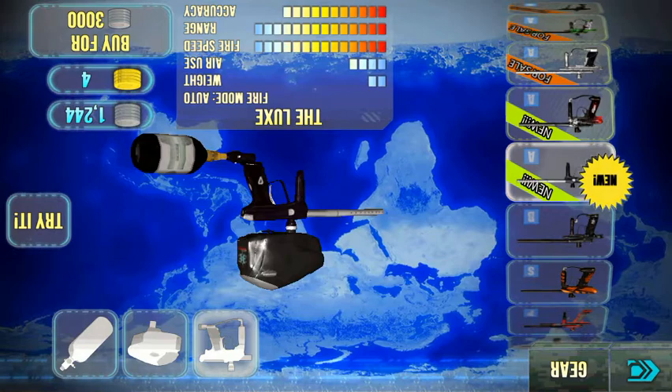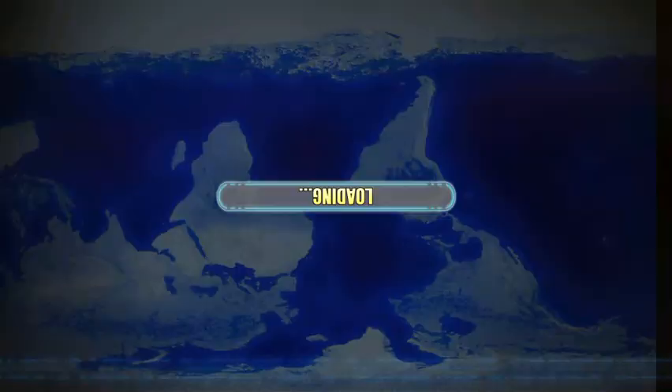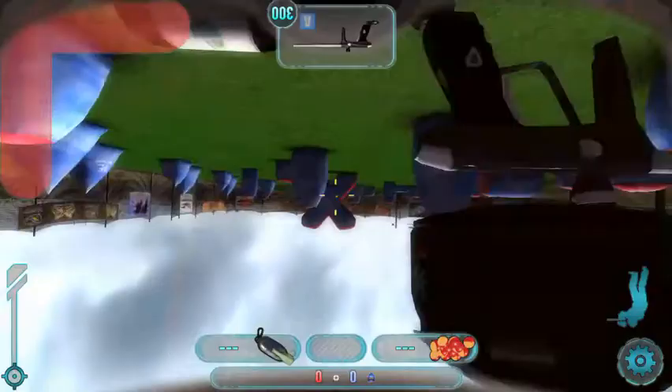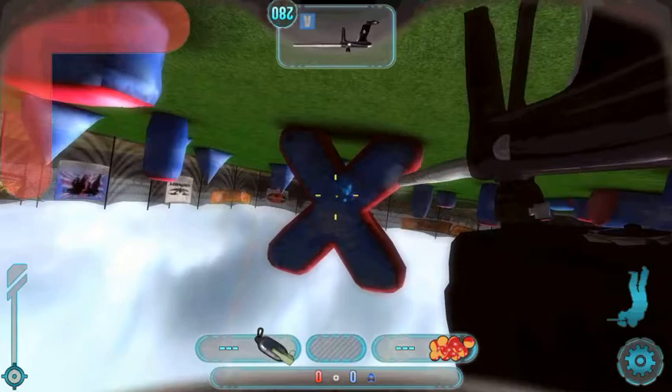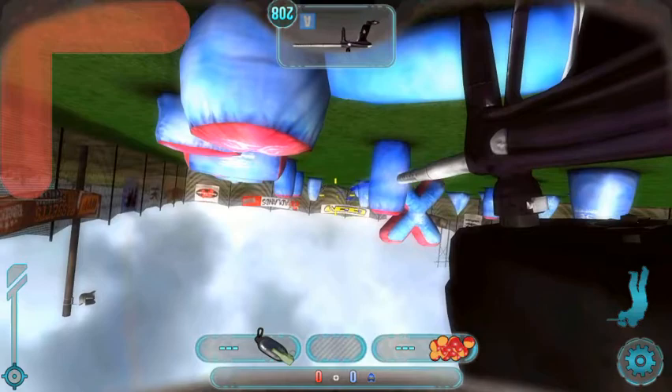The weight is very low, and the air use isn't bad at all. You can buy it for 3000 coins — you should probably save up for it. It shoots very fast, and only after about 50 feet does it go slightly off track. Other than that, it's pretty good.